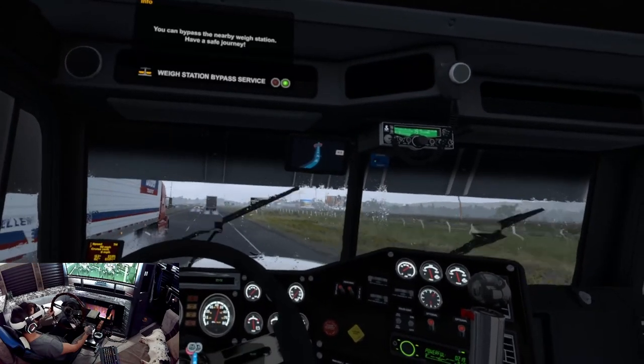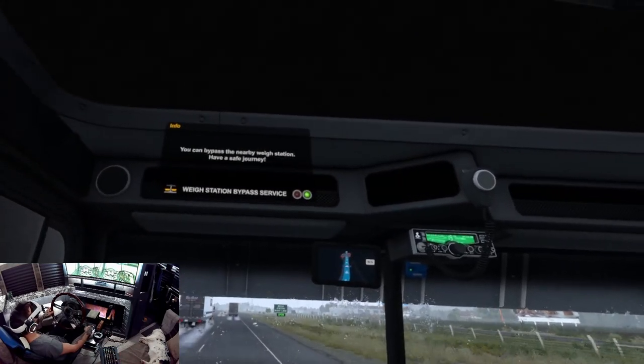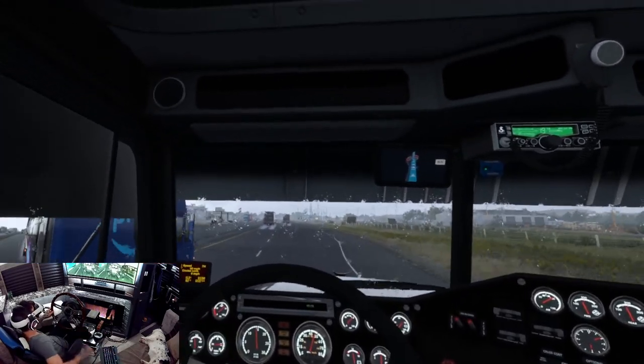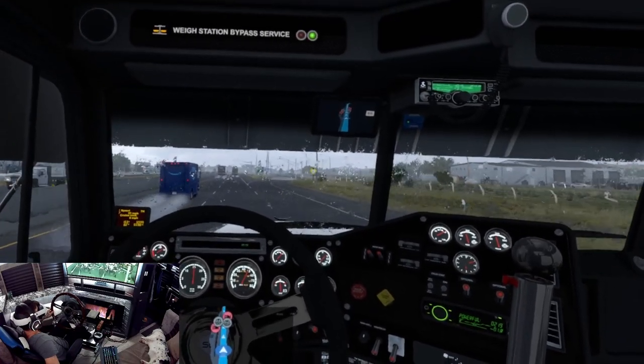All trucks, commercial vehicles over 26,000 pounds, next right. It's open, but it looks like we got the bypass for the weigh station, so I suppose we'll run with that. There's a Prime truck — about 150 miles left to go.